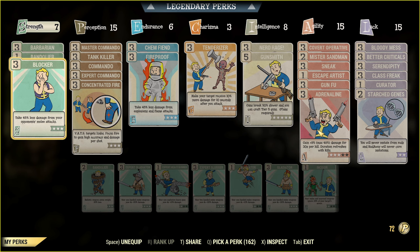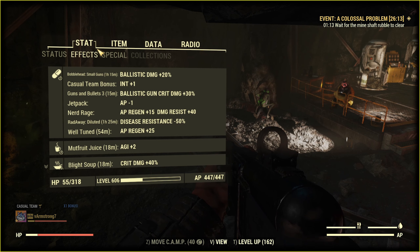Here is my build for VATS Commando. Damage perks are: Commando, Tenderizer, Nerd Rage, Covert Operative, Mister Sandman, Gun Fu, Adrenaline, and Bloody Mess. For temporal damage buffs I use Small Guns Bobblehead, Guns & Bullets magazine, Blight Soup, Ballistic Bock, Overdrive, and Psycho Tats. To show max damage output I need to max my adrenaline, and Gun Fu gives an additional damage point.